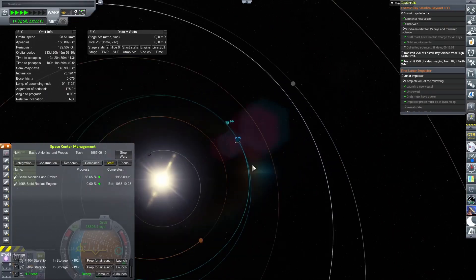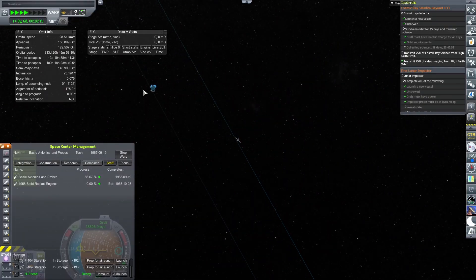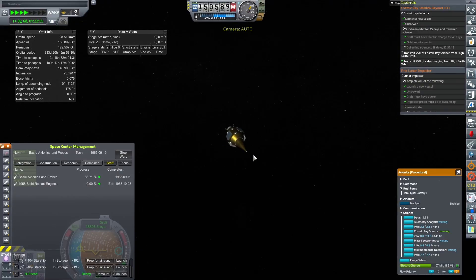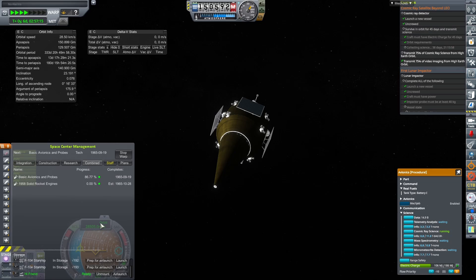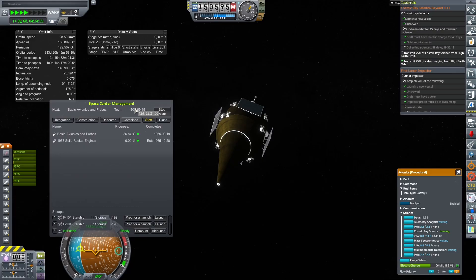Currently, we are now on an escape trajectory—we're already out of Earth's sphere of influence and now in a solar orbit. We don't have very good communication, so I don't think we're going to be getting a lot of science from this. But we can collect as much as we can while we still have communications with Earth.